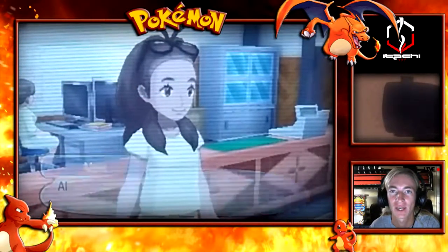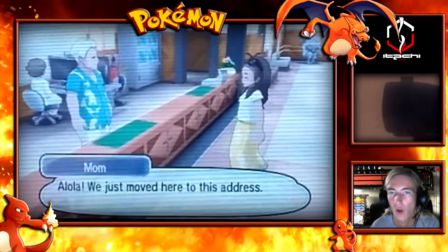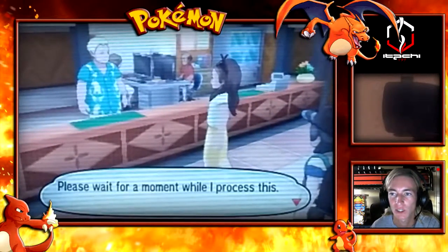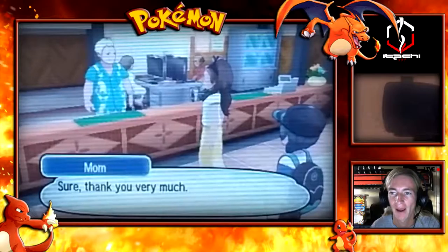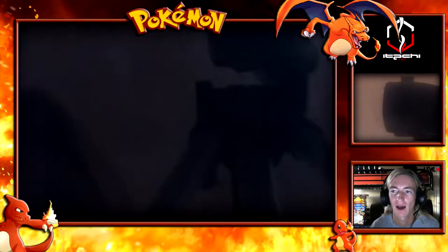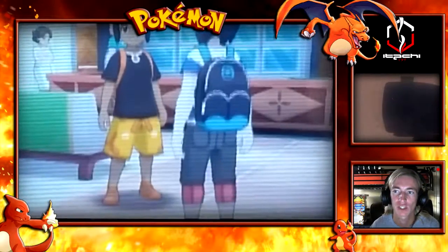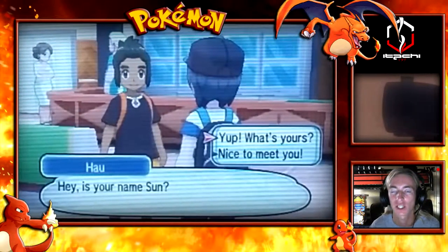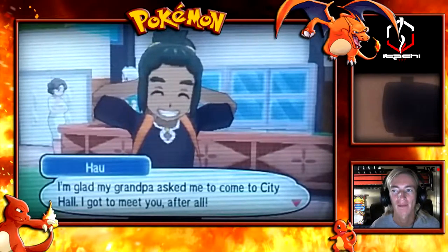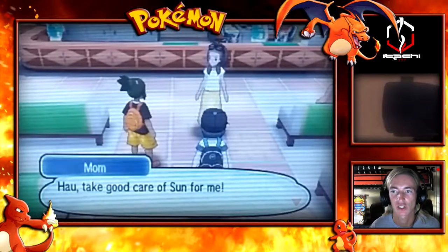I'm going to split this second demo video into a couple of separate videos. Basically I got home to a brand new home in the Alola region, checked my mail, one of the professors gave me a Greninja to take to this brand new world, and now we're going to the city hall to make sure we are registered as residents in the Alola region. I'm going to bypass a lot of stuff and go straight to the trial itself.